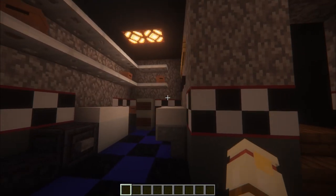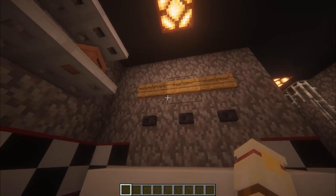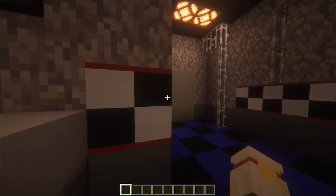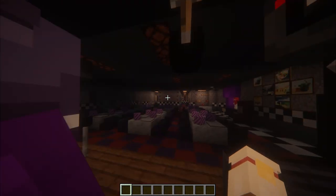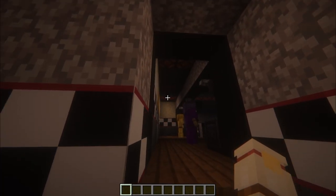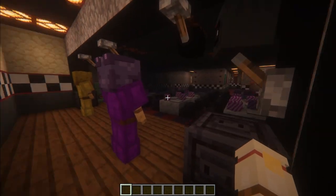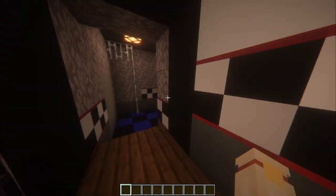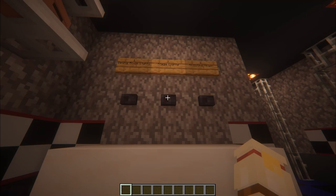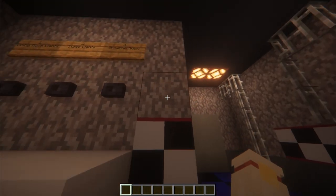When you make your way back here into another version of a backstage, you come across a control area. You have control over the dining room lights, the stage lights, and the showtime music. Dining room lights will completely turn off all of the lights. The show stage lights, if you press it, will just turn those off as well. I recommend if you want to have a show, you have the show stage lights on so you're able to see the animatronics clearly. You can go ahead and press showtime music — I'm going to let you guys do that if you download it. So show stage lights on and dining room lights on for now.